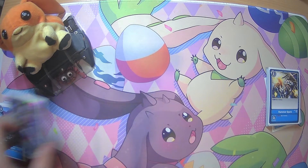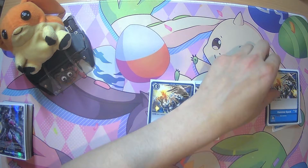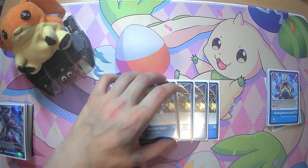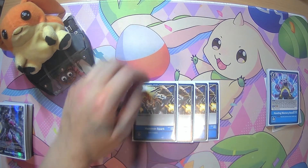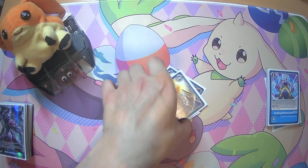Moving on to option cards, we're playing 4 Hammerspot, which has main: gain 1 memory, and then security: gain 2 memory. Really nice, just because gaining memory is always nice, and you need free memory to go into your Goblinmon Bond of Friendship.